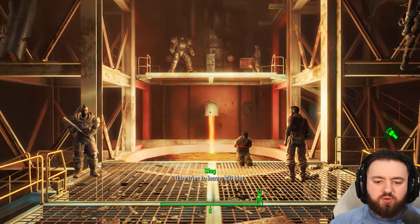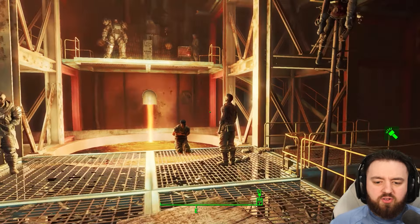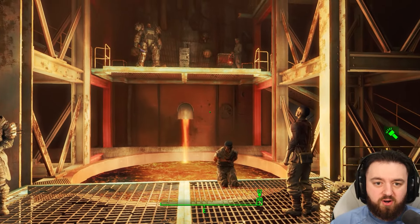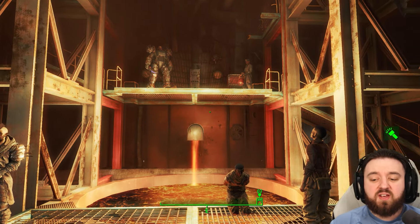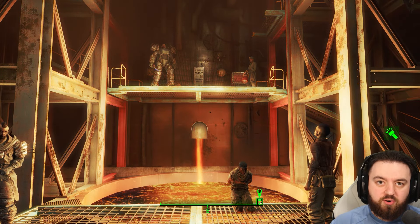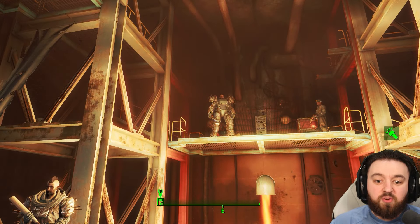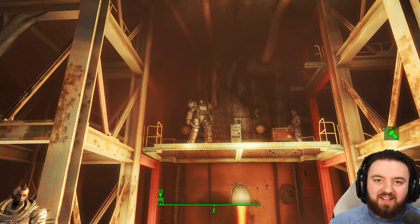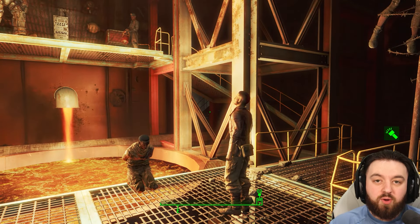If you are fast enough, you could save that settler, though it's very unlikely. Jake Finn is over here — he's part of Finch Farm and has been disowned by his father due to joining the forge, but he had his reasons. If you pass a few speech checks, you can save Jake and tell him to return to the farm. It's optional — all you need to do is get the shishkebab, which is that flaming sword off Slag himself, take it over to Finch Farm, he'll let you keep it, plus you get it as a settlement. Saving Jake is just if you want to feel good about yourself.